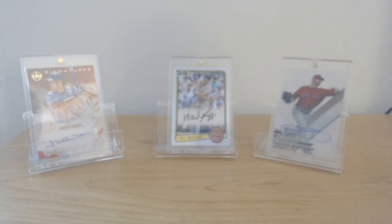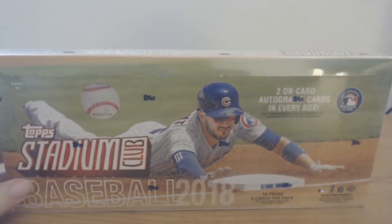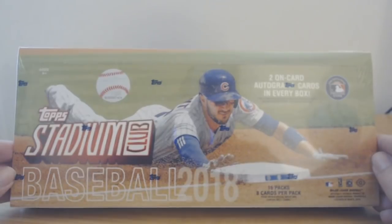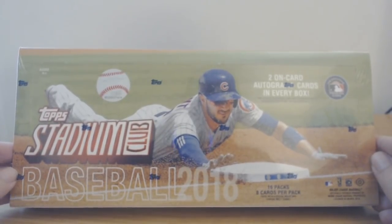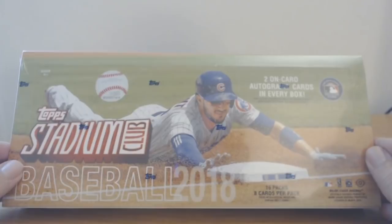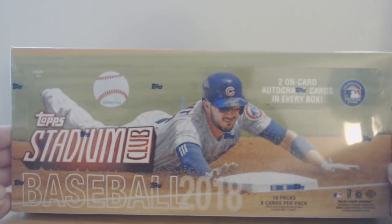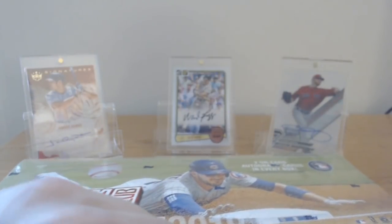What's going on guys, this is k-nasty3890 here, welcome back to another IRL pack opening. It's release day for Inception — already posted that video — and it's also release day for 2018 Stadium Club. There are 16 packs in this box; the Inception was like one pack per box, but this is 16 packs, eight cards per pack, with two on-card autographs in every box.